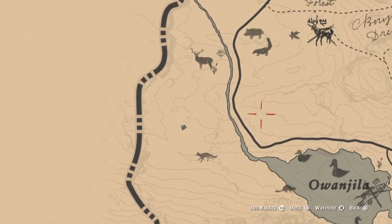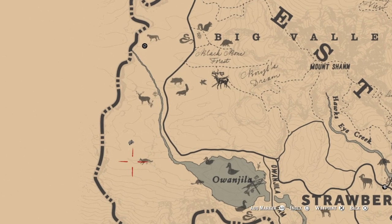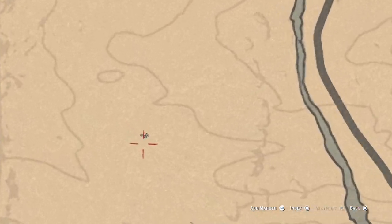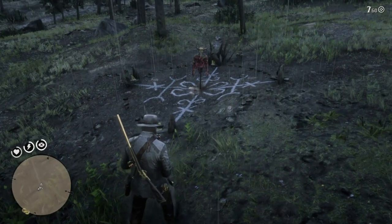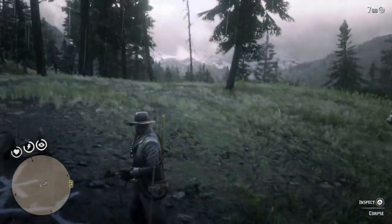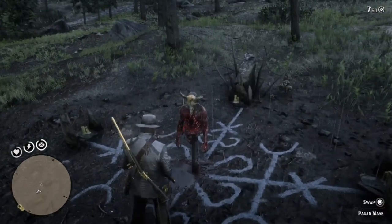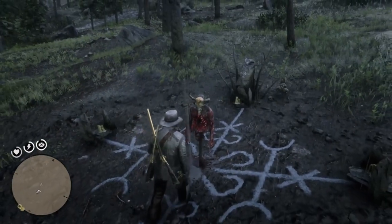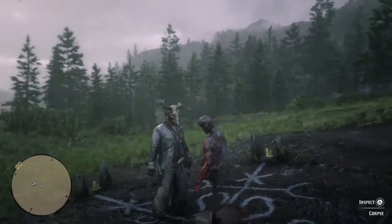Now we've gone right over to the far west of the map, just west of the Owen Gila lake or river. If you go to exactly where I am you will find a clearing in the wooded area, and on that clearing there's a corpse set up stood up in the middle. On it is the pagan mask — take that and that gets you your next unique item.